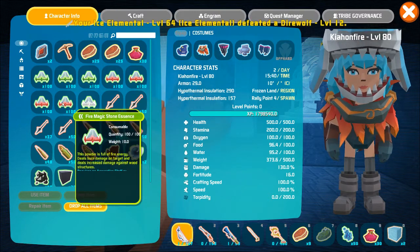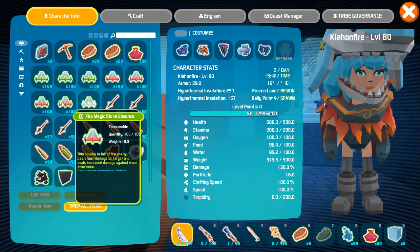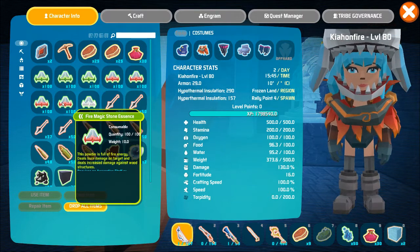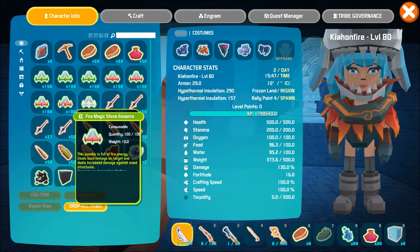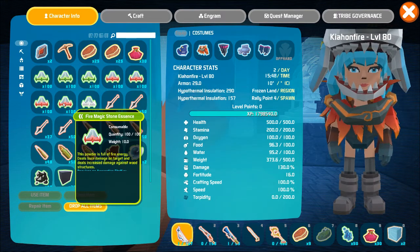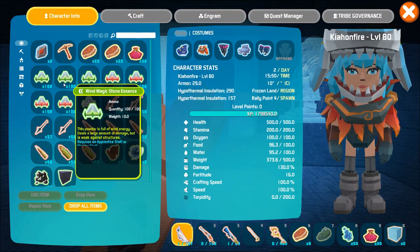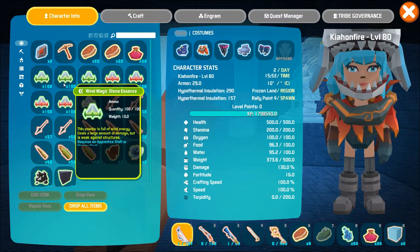Fire magic is probably one of the magics you want to use — it's one of the best magics overall. You can't use thunder magic or dark magic currently inside the building because it just hits the things on the roof, so fire is one of the best options. If that's too expensive for you, you can always go for wind magic, which is really good as well — it does lower damage but it's more over time.